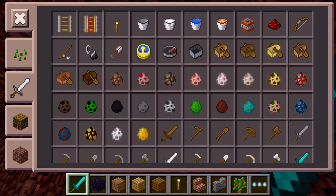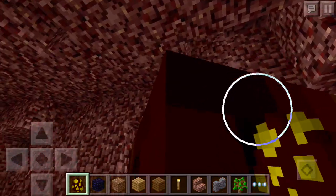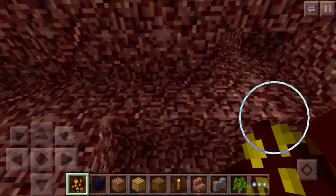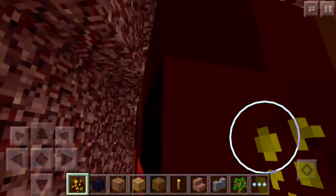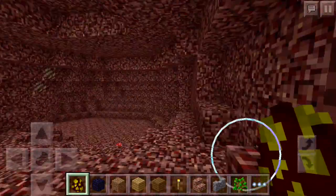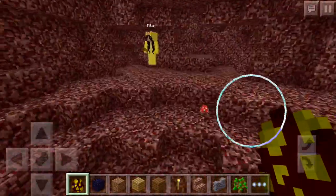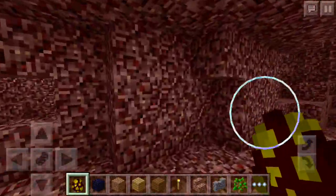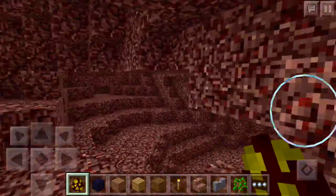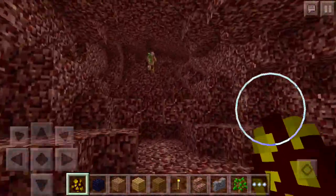It looks like they added a bunch of new mobs too — cave spider, magma cube. Let's actually spawn one of those. Okay, she says she found another cave. Looks like Nether quartz, so this is really similar to the default texture pack on PC version. Oh, here's the zombie pigman!